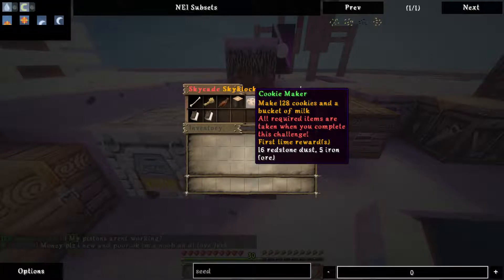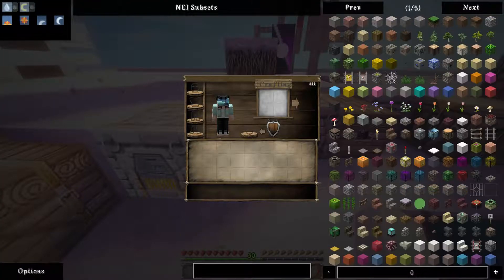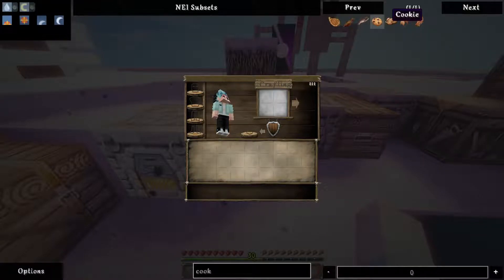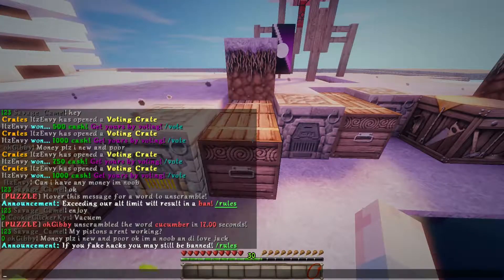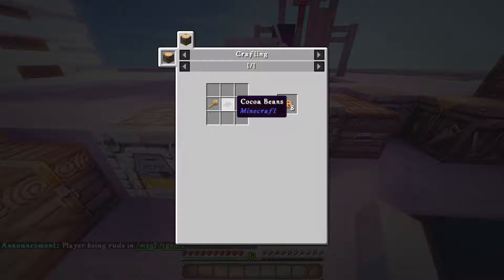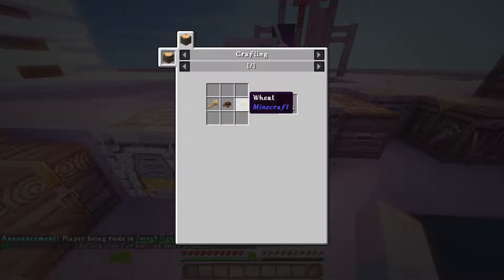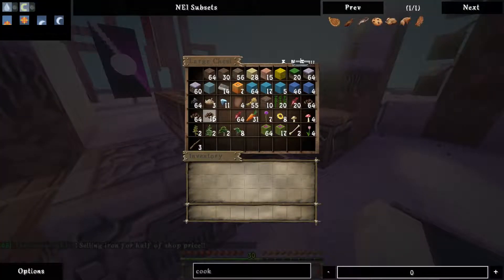Cookie maker: make 128 cookies and a bucket of milk. Let's see how much it takes to make that. Cookies — what am I thinking, that needs milk and sugar? That's cake. Cookies need wheat and cocoa beans, and they make 8 each. How many do we need? We need 128, and we can make 8 each, so we have to do that 16 times — 16 cocoa beans and 32 wheat. Do we have that? Cocoa beans? Yes — plenty of cocoa beans.